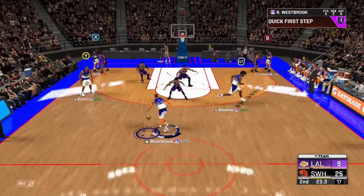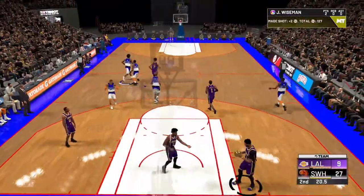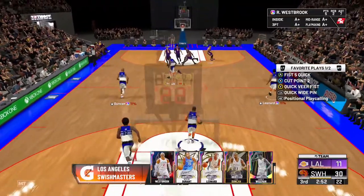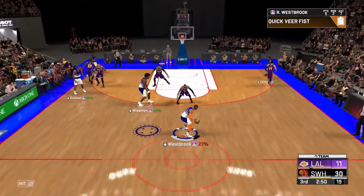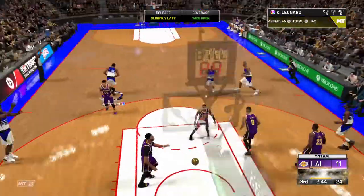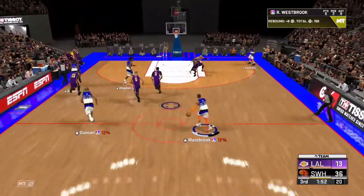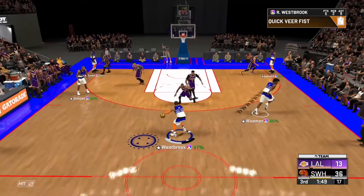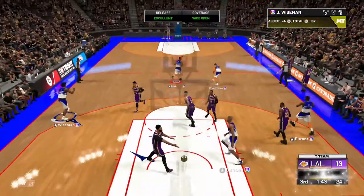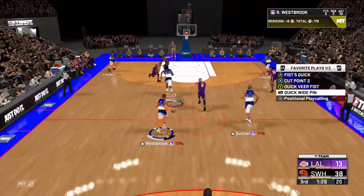When your center gives you a mini screen, you can pop it to him and shoot that if you're comfortable, but I wouldn't recommend it because it's usually not open. Just wait for the pin and he's wide open for three. Wait for that three-pointer to get open — green it, and they had to call timeout.